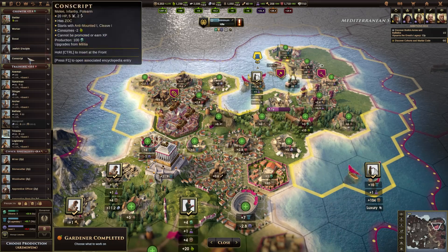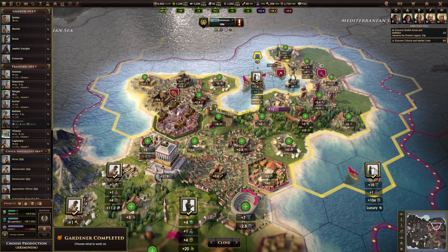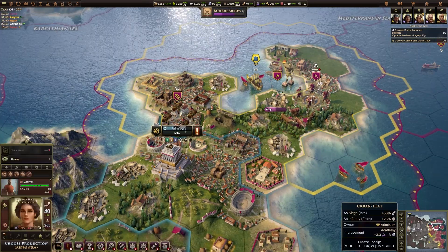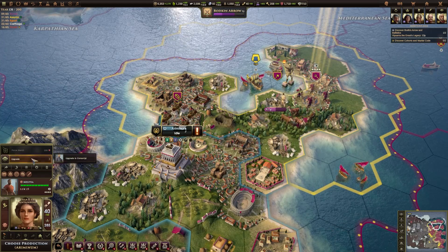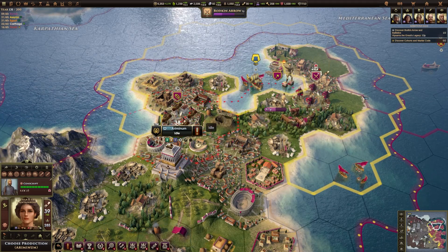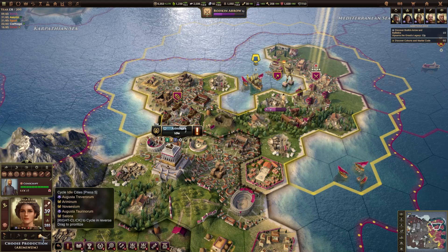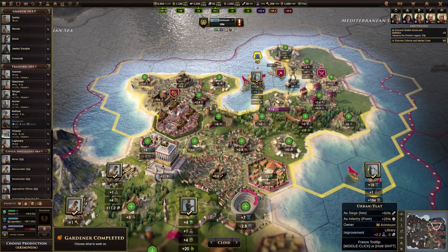So, we can get Conscripts now. Somebody did mention to me that a Conscript is an upgrade for the Militia — so you can upgrade workers to Militia, and you can upgrade Militia to Conscripts. So if we wanted to, we could upgrade them to a slightly better unit. And now we've got a bunch of cities that aren't doing anything — is there anything useful that we need to produce? At this point, probably not an awful lot.